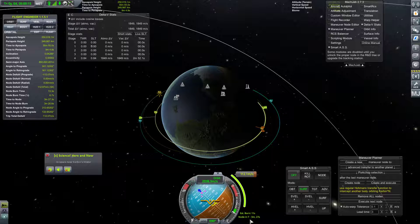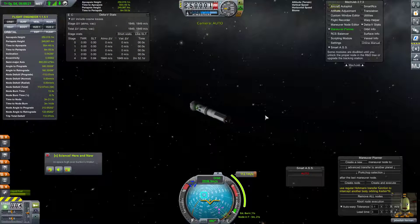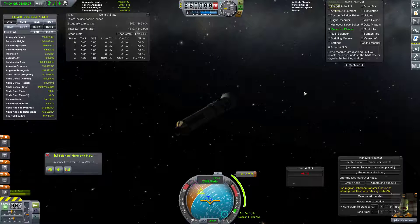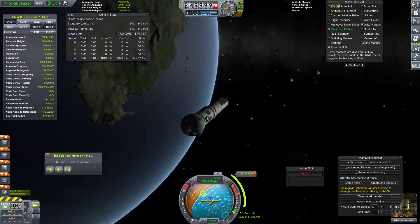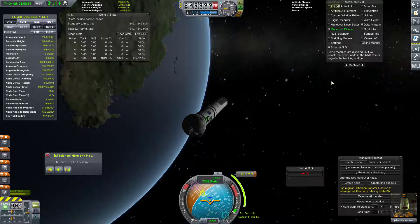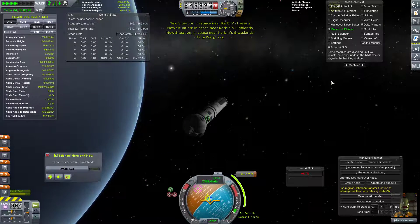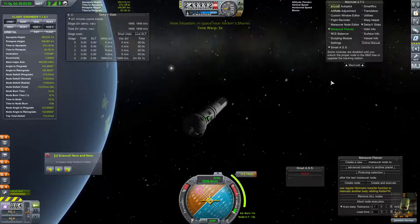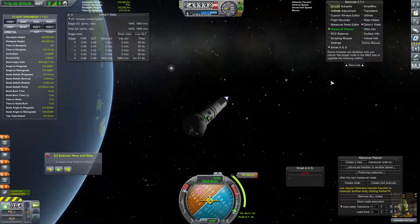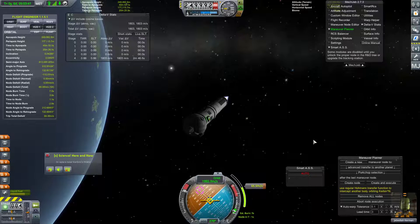We're going to go ahead and execute this node. I did not realize that was quite that soon. We'll execute this node — we're going to be within 1.1 kilometers once we get to our nearest approach. We're going to fine-tune that a little bit more once we get up there.